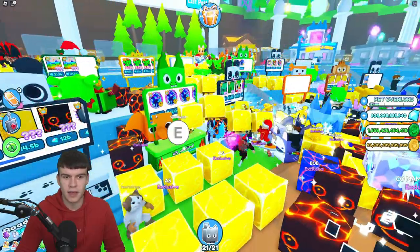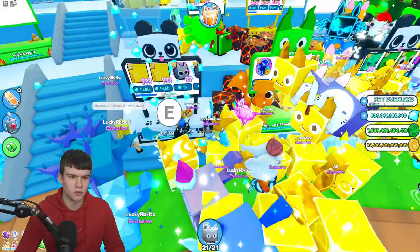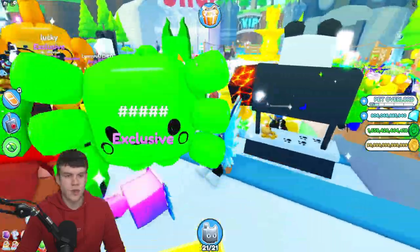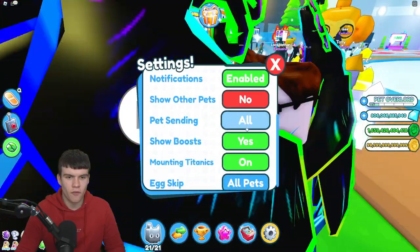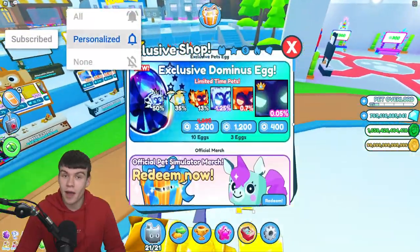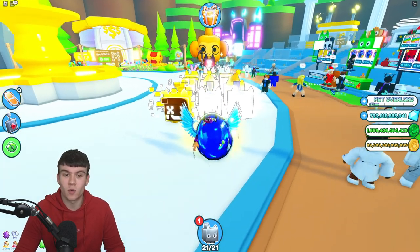Next, we have a few more methods of getting yourself a Titanic. One of them is through buying exclusive eggs. You can buy these in the game, just like I've done right now, from stores, or you can buy them from the Robux store itself. Not gonna lie, I've not been lucky with these at all. I've literally opened up so many of these and haven't got a single huge pet from them. My luck with these is absolutely terrible.